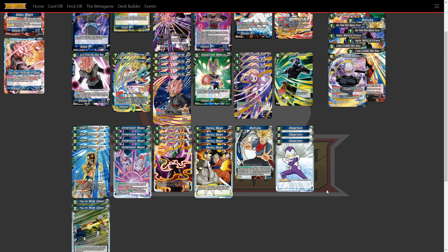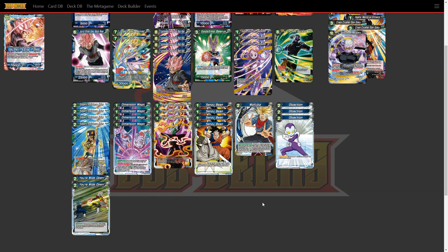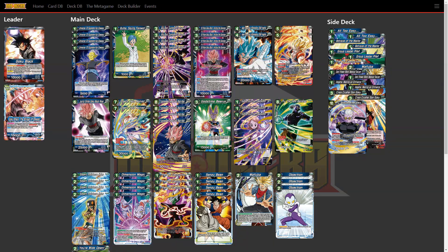Mafuba — because it's better in this format, if you're playing blue you should consider it before anything else. It will stop plays like Dark Banisher or anything that requires being on the field — if they swing with Vados and Champa you just Mafuba and now they have to pay for everything in their hand. Objection at three instead of four — four is probably okay but it feels bad when you neg early into the game with barely a hand, so reducing that variance is better. At two you're wide open; it delays their turn four play.